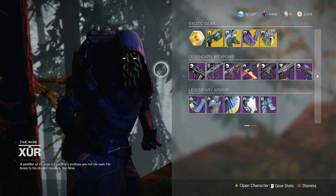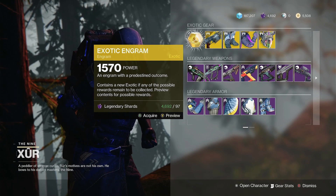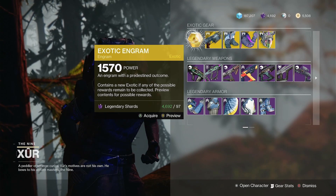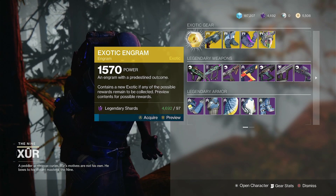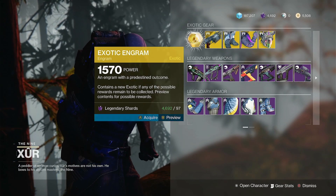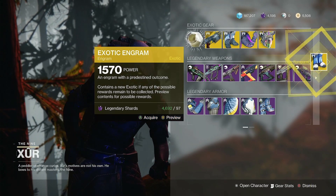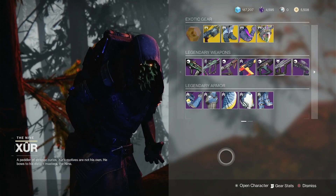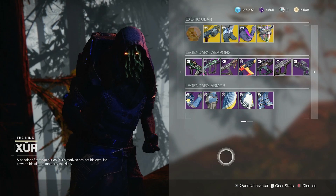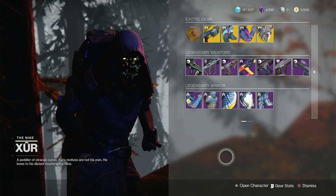Now we are about to do this Russian roulette — let's see what we are able to get. Hopefully it's something I don't already have. Let's see what Xur gives us. Give us the drum roll... Oh, the Lion Rampant. I got this last time. I'm going to stop doing this because he keeps giving me the same exotics over and over.